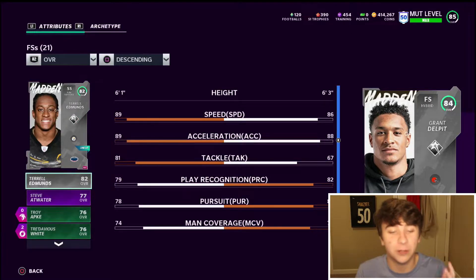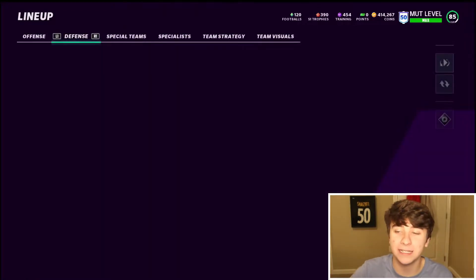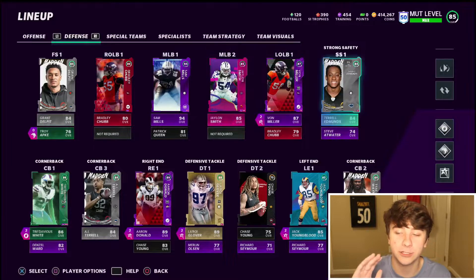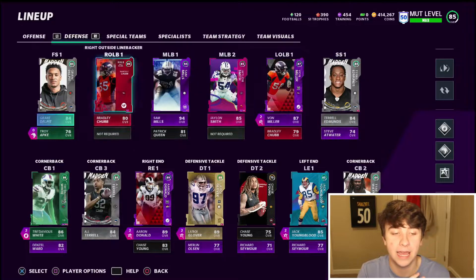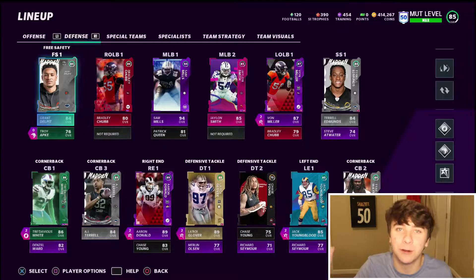Another one is strong safety Terrell Edmonds — also in the 40 to 50k range — 89 speed, 89 acceleration, 81 tackle, and 90 hit power. Terrell Edmonds is the strong safety, while Grant Delpit and Troy Apke are the free safeties. They are beasts — you're gonna want to pick them up. I'm pretty high in the ranks so I'm always playing god squads, and I'm telling you they keep up — you just gotta play the right defense.